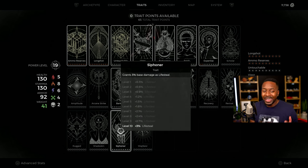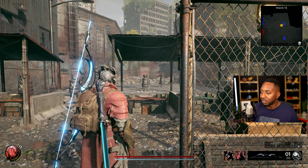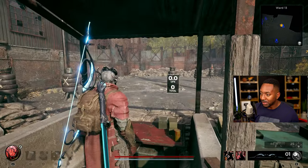Last but not least, I like Life Steal, especially with my skill. I get my skill back fast so I can use it sooner and heal more, and I'm just always at full health. This is a really solid life steal build because of how fast this weapon fires.